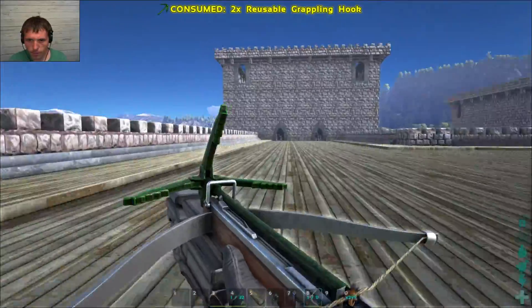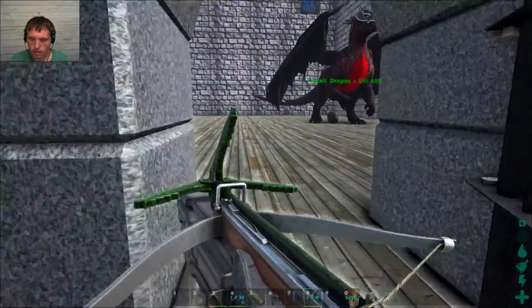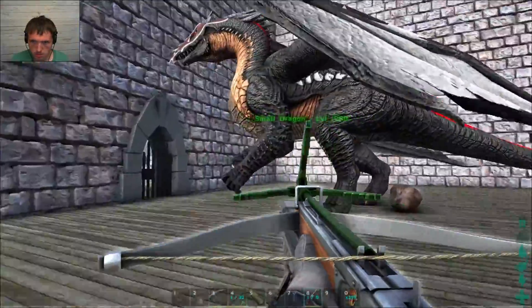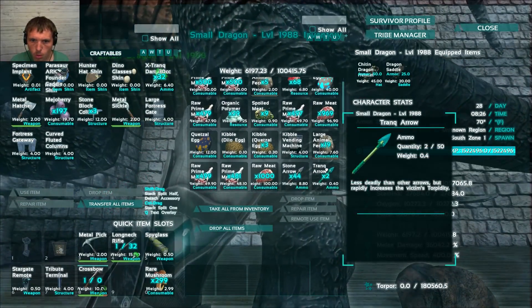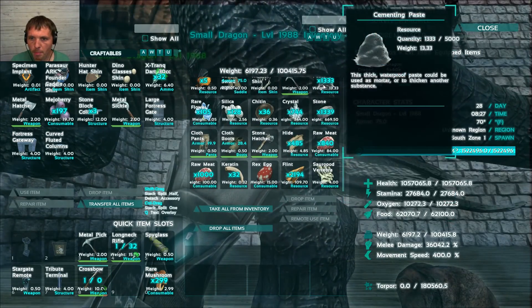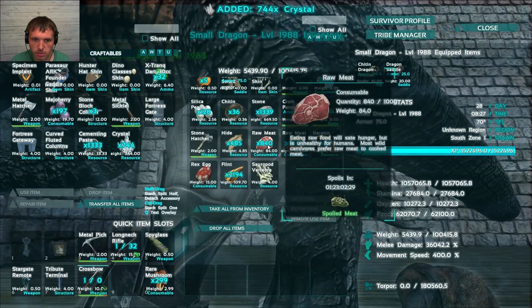Perfect. Come here, dragon. You're empty. What do you have on you, bud? Do you have some good ol' CP — some good ol' paste? 1300. Not a lot, but it's enough I suppose.